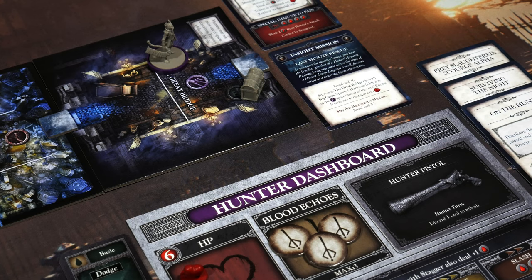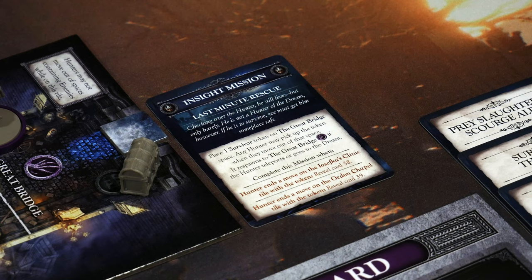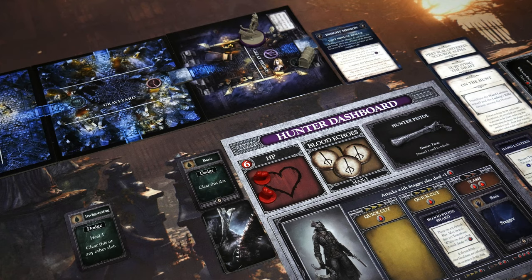Technically I still have a card in hand and could interact with that consumable, but let's reveal the card first. Last Minute Rescue: checking over the hunter — he still lives, but only barely. He is not a hunter of the dream. If he is to survive, we must get him somewhere safe. Place one survivor token on the great bridge space. Any hunter may pick up the token when they move out of that space. It respawns to the great bridge. If the hunter teleports or goes to the dream, complete this mission. When the hunter ends a move on a particular clinic tile with the token, reveal card 38; on a chapel tile, reveal card 39. The timing is interesting because I'm two spaces from the next reset, which is not great health-wise.